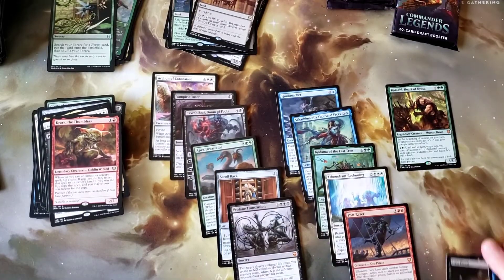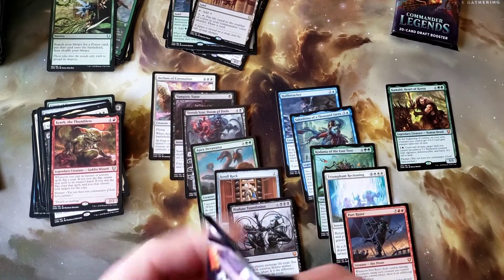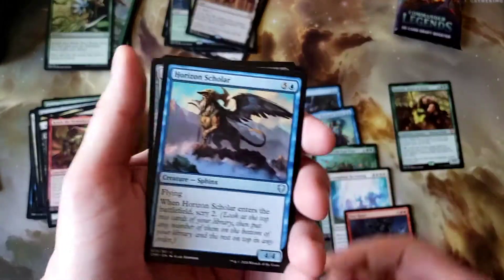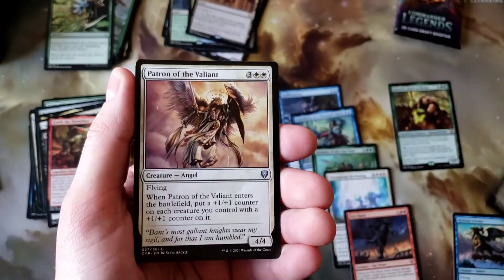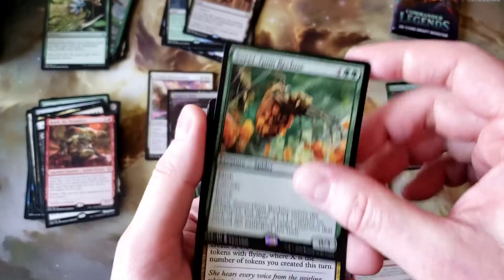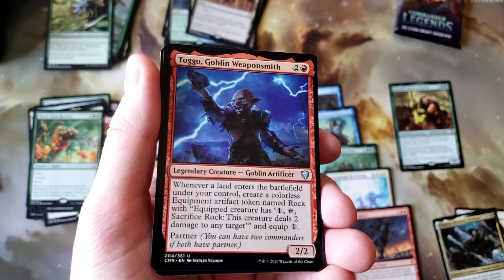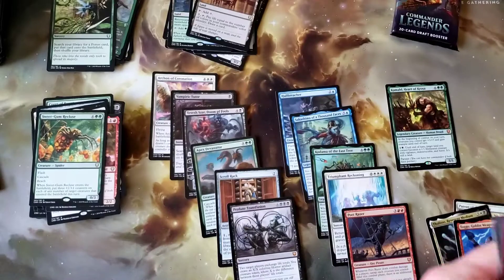Two packs left — come on, just one more cool thing. Horizon Scholar, Drafted War Deer, Patron of the Valiant. Sweet Grum Recluse. Thelese and Tago — Tago is pretty cool, I have to admit. The making of little rocks that you can sacrifice and throw two damage at things is pretty cool. Renegade Tactics. One pack left — let's see how we do.